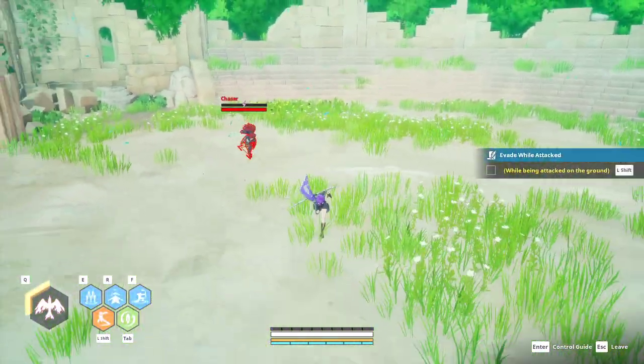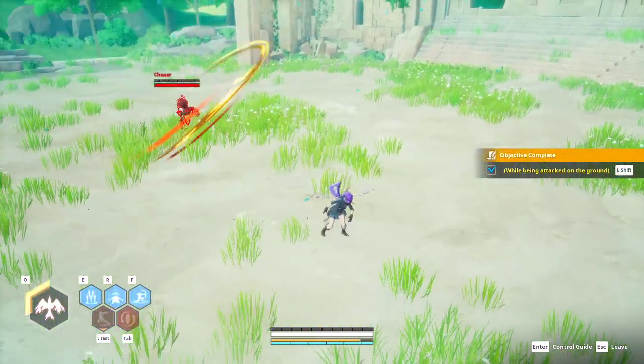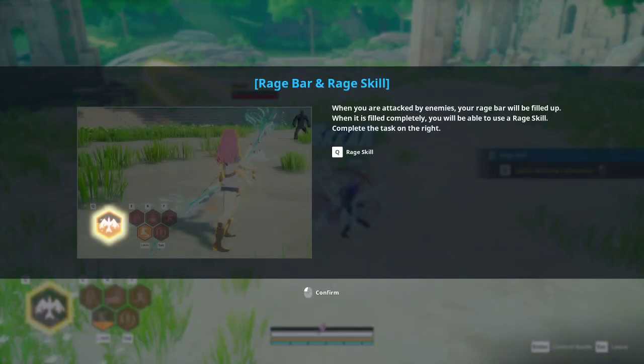Now it covers the emergency evade. If I'm getting hit, I can hit shift to get out of the combo for free. It burns a little stamina now — they made a recent change, it used to burn mana and now burns stamina. You can use it to escape a combo, but only assuming you are on the ground. You cannot shift out of a combo if you're in the air.